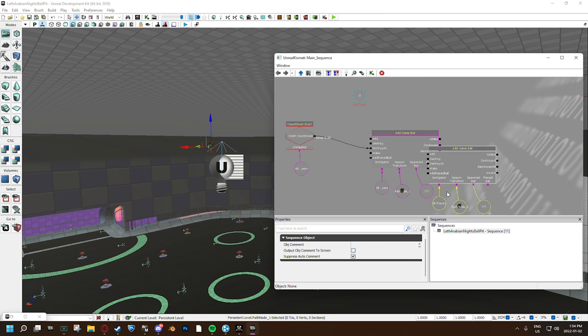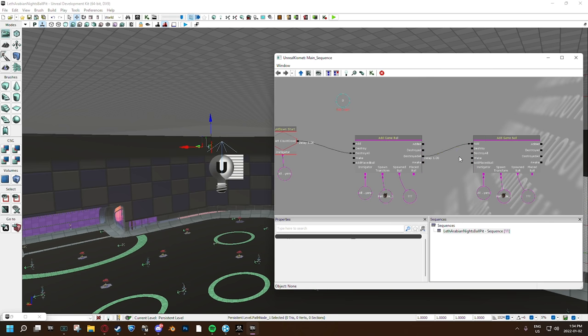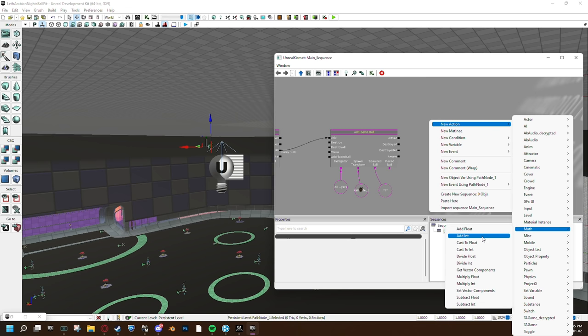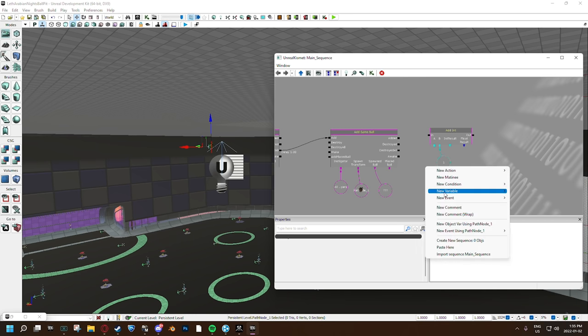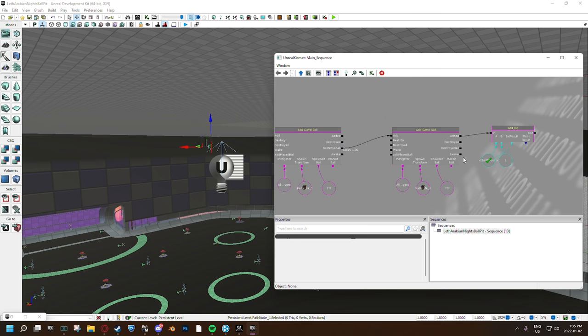This is going to be bad. So I'm going to loop this right here. After it destroys all the balls, we're going to wait one second, then add a ball. After one second of adding a ball, it's going to add again. I also want to Math Add Int — add one to the count of the ball count. We can display this on the screen by changing the value to one and adding the variable we've already created, which is the ball count, and spit that back into the ball count.